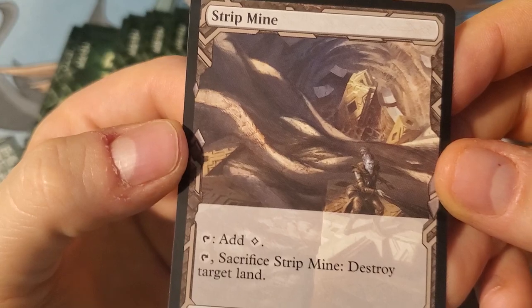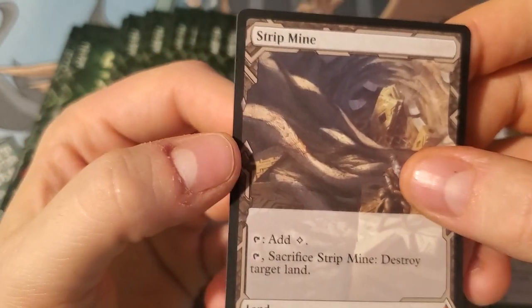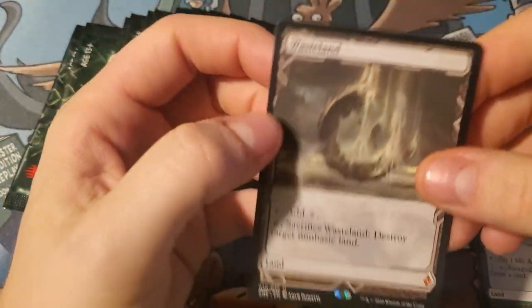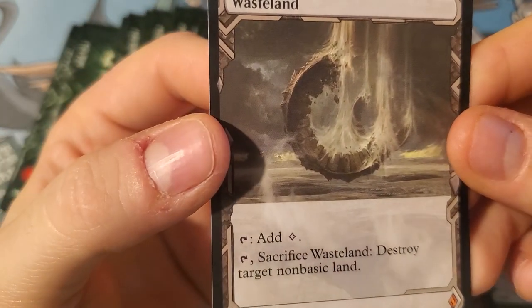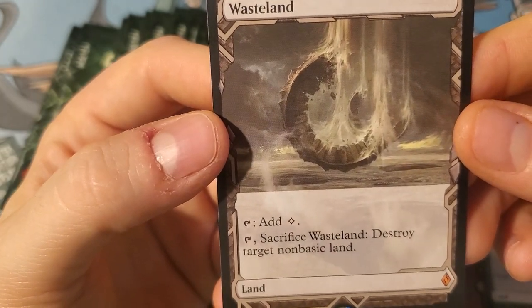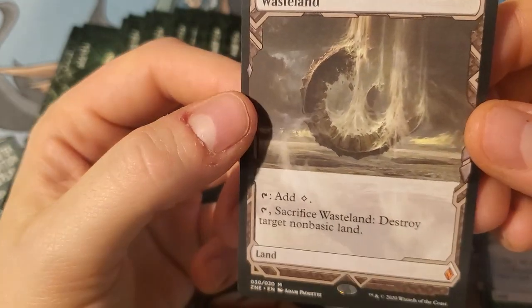Alright — boom, Strip Mine! Look at that, it's like the Sarlacc Pit from Star Wars — he's getting sucked down into the Sarlacc Pit. Next one opens up easy: Wasteland! That's cool — like the ring network on Jace's home planet getting all messed up.